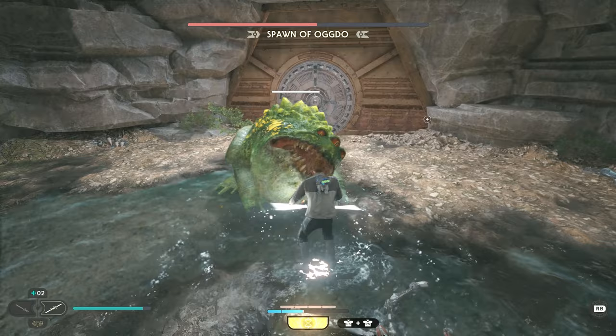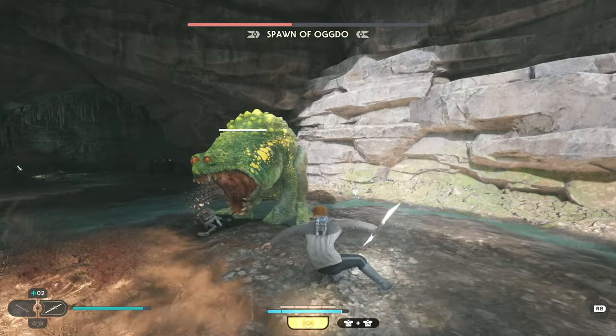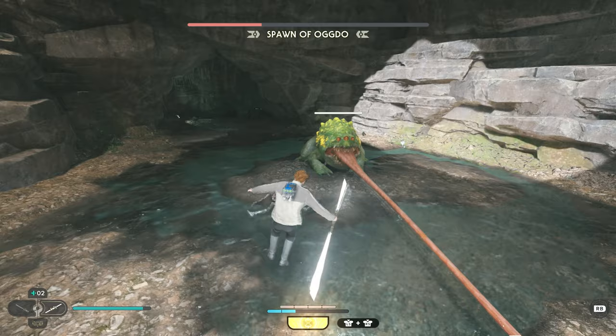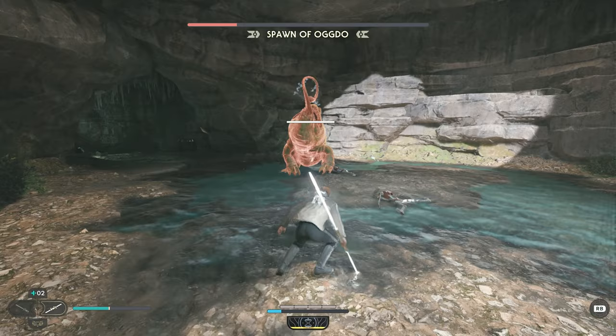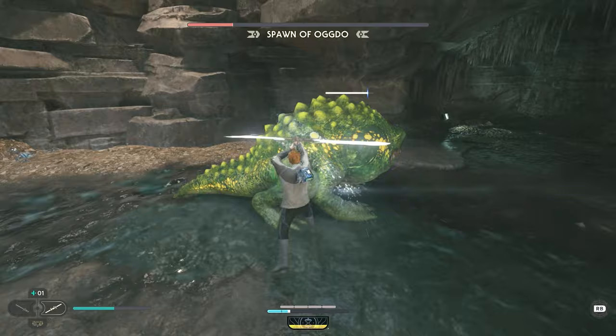Ogdo will also start spewing acid onto the ground, but this is relatively easy to avoid, deals low damage, and it serves more as an opportunity to lay on damage than anything else. Ogdo's final phase around 30% health brings out one more unparryable move: Ogdo will ready a pounce that produces a large damaging shockwave. You'll either need to jump over the shockwave or get clear of it entirely. However, if you do get hit by the shockwave, don't immediately heal, as Ogdo likes to take this moment to catch you with the tongue attack. Instead, watch out for and avoid the tongue attack first, then heal.